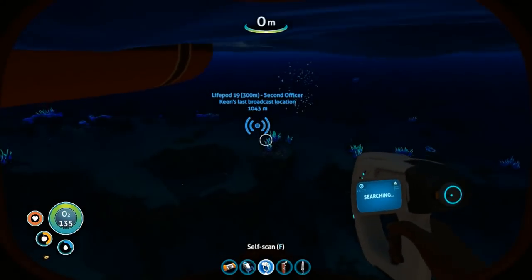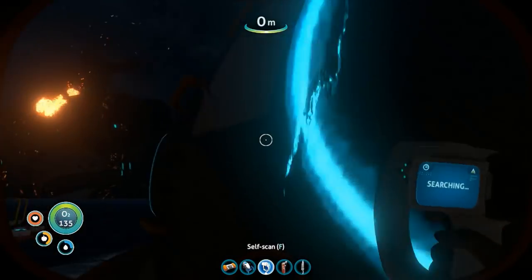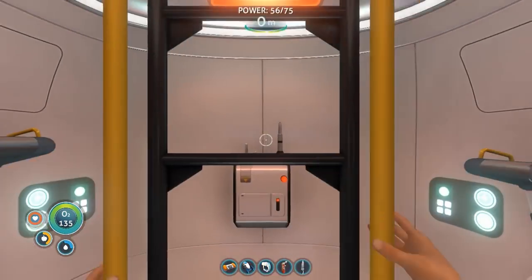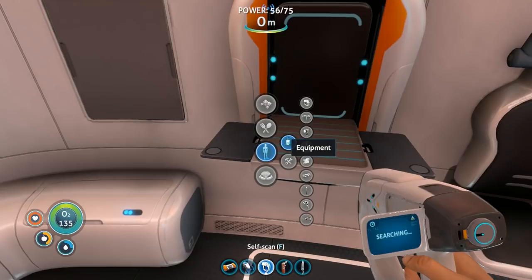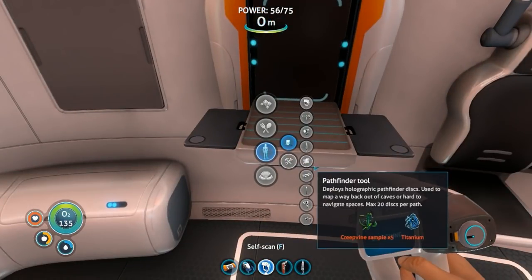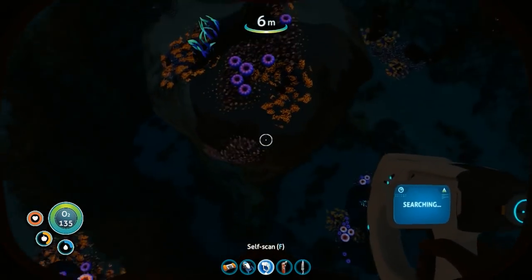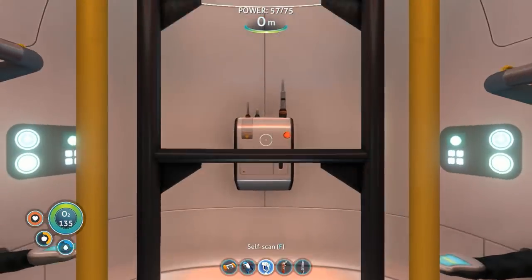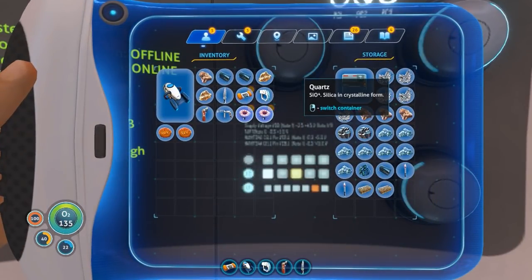And that is the second half. Now let's take this ladder and get in here and do something. First I want to see what you need for a flashlight. So for a flashlight you need battery and glass. That will be easy - I can literally make one right now. I just need to take some quartz.